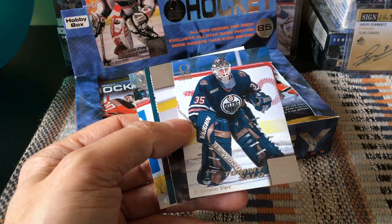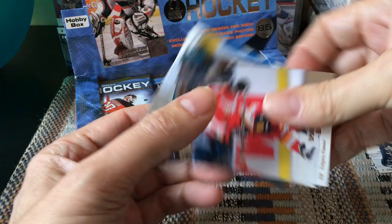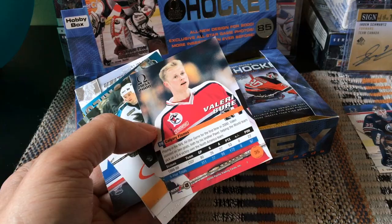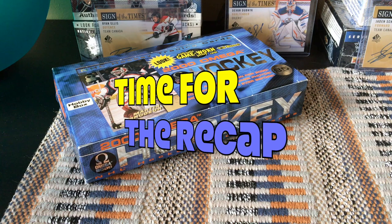So you've been warned — there's Tommy Salo, there is Valeri Bure. Valeri Bure I believe was around 20th overall or something to that effect, drafted by the Habs I think. Hey guys, I just spent about 36 minutes opening up 36 packs, six cards per pack.